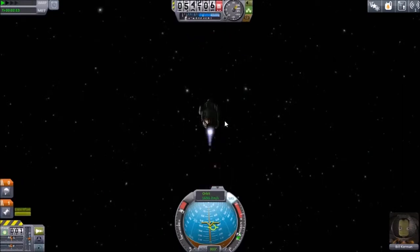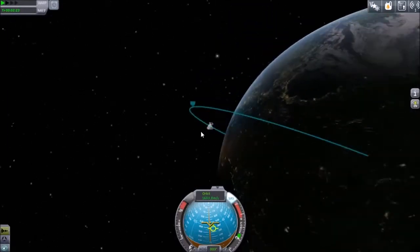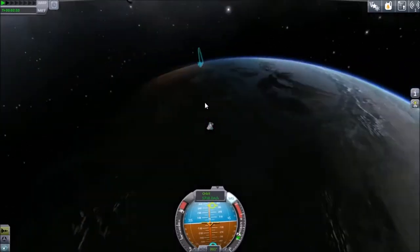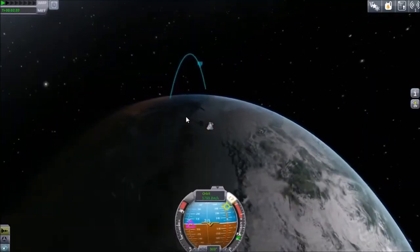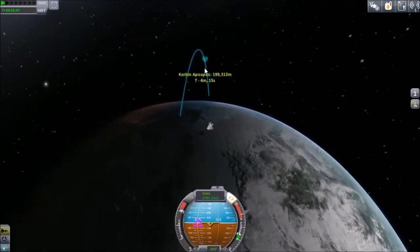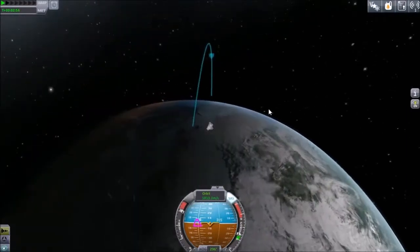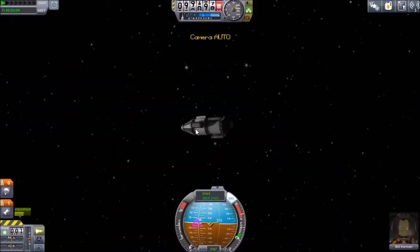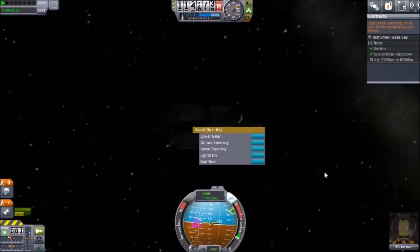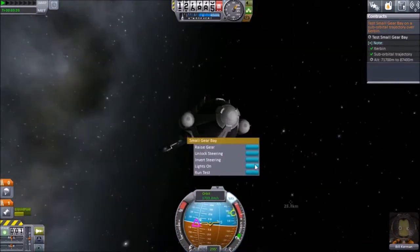We have an apoapsis up in space now. Going to go ahead and ditch the first stage, and just flattening out the orbit now with the upper stage motor. A nice, efficient little engine that does the job very nicely of getting us where we want to go — that would be the LV-909. Now we can go ahead and conduct our on-orbit operations as we wait for the parameters from the landing gear to come up.